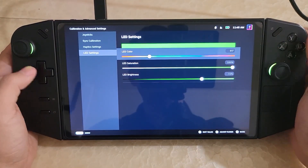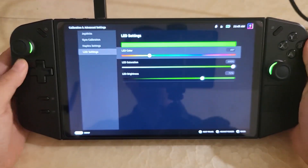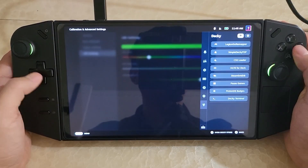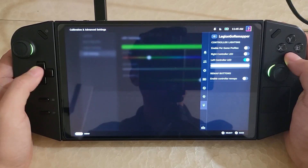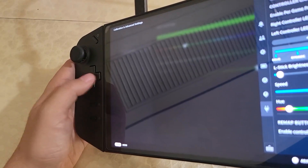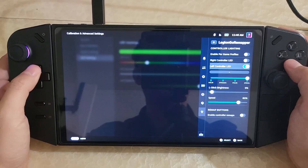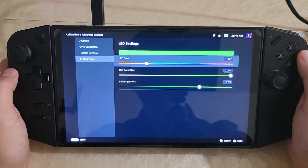Basically if you set this up, you could have games that change the LED light. But I still personally prefer using the Deki plugin, because with it there are more options for control. For example, you could change it to a pattern, have it pulsing, or have it do a rainbow pattern that turns around the ring. But if you don't care for that extra control and just want games to control the LEDs, you could enable this.